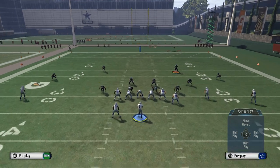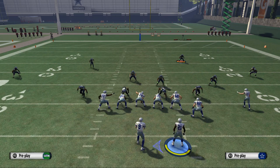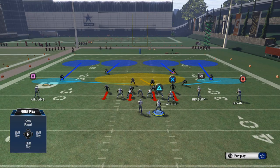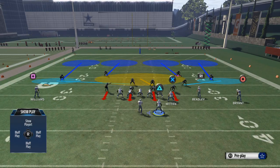We can also motion Ruben Randall to the right side of the formation. This is important because it gives us an extra receiver on that side — four receivers to the right, one receiver to the left. This is a very distinct overload to that right side. They only have three guys to guard the right side, three to the left, and one in the middle. Most zones will guard it this way, so three guys have to guard four on the right side, giving us an advantage.